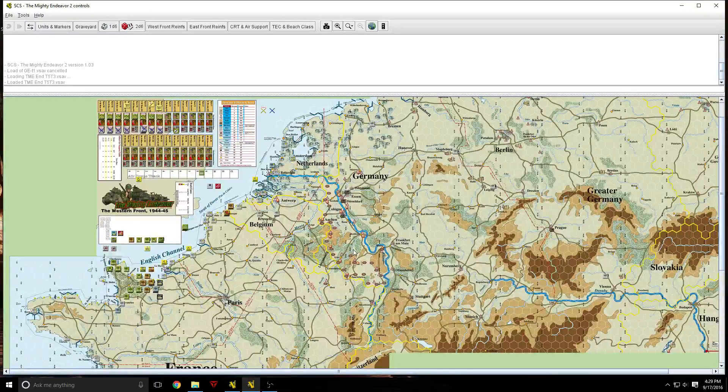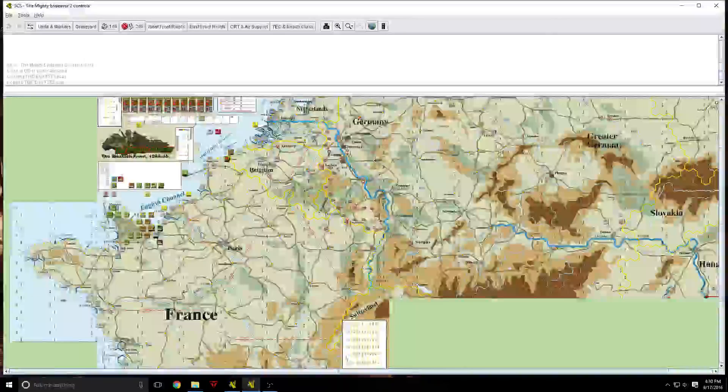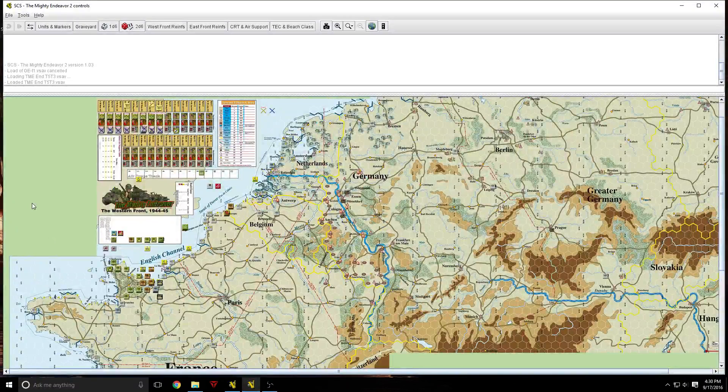This second edition — the Mighty Endeavor 2 — has this whole eastern side where you can also play the Soviets attacking Germany from the east, and it really makes it a completely different game. I haven't played that. It's sort of a scaled-up version of the old Battle for Germany from SPI, where one player plays the Soviets and the Germans facing the Western Allies, and the other player plays the Western Allies and the Germans facing the Soviets. That completely changes the dynamic.